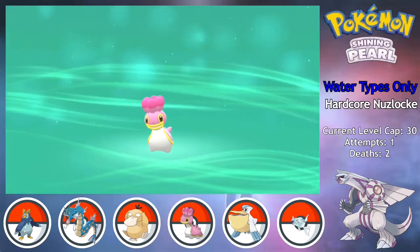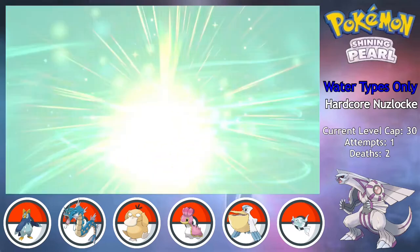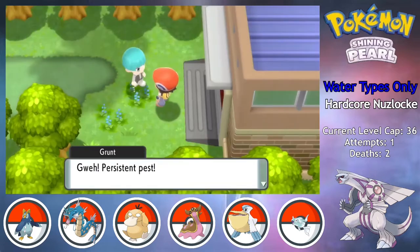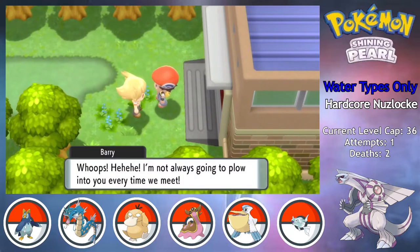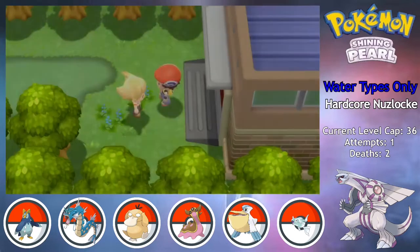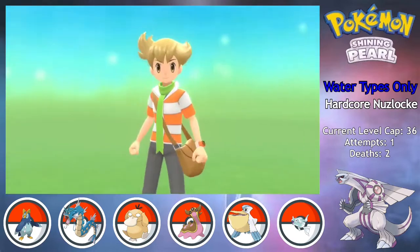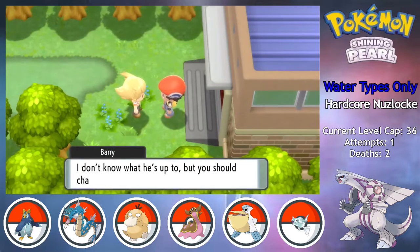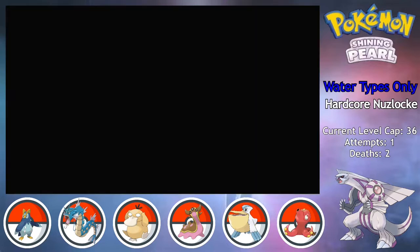As a fun side bonus, Yang finally evolves into Gastrodon, who I'll be using as my Water Ground type instead of Mississippi the Quagsire. As I'm leaving the city to chase down a Galactic Grunt, Barry decides this is the perfect time to interrupt me for a battle, but his team is still exactly the same, so I'm just gonna skip it. After the battle though, he does make a comment about how I should catch that Galactic Grunt, and it's like yeah man, I wonder why I couldn't catch him earlier.